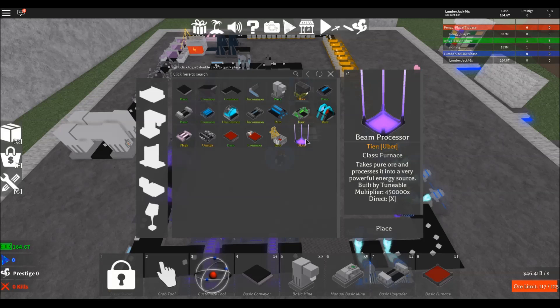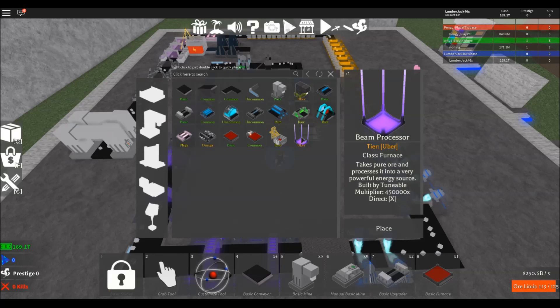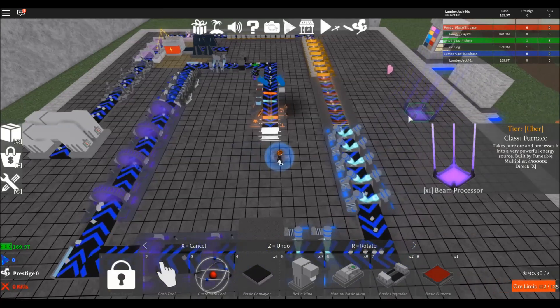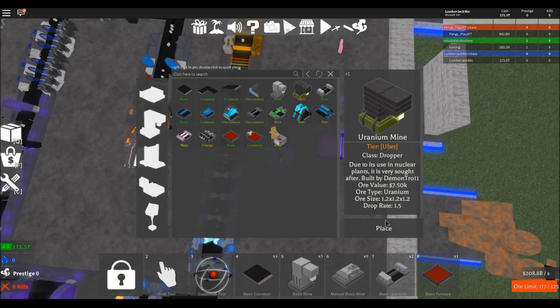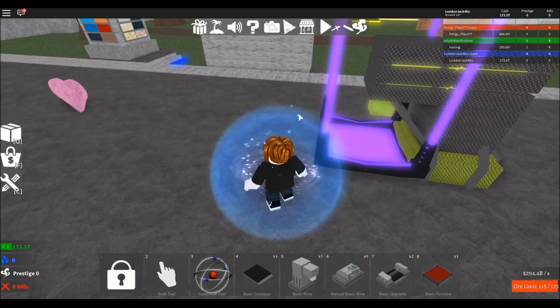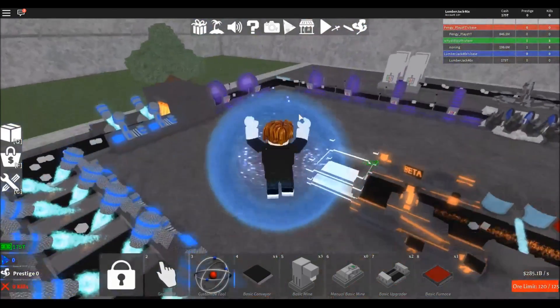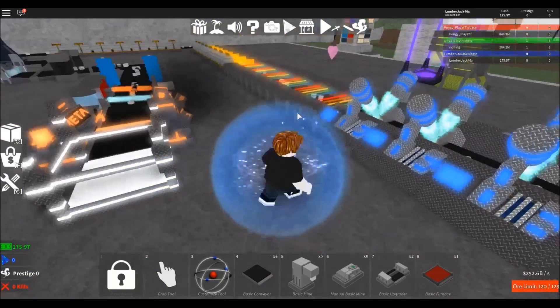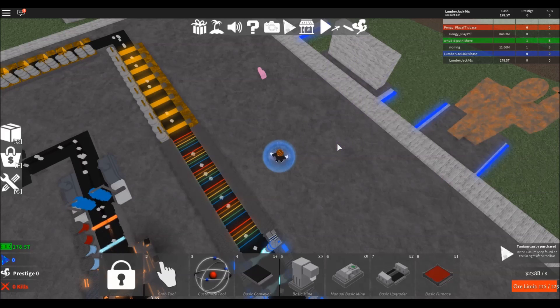The beam processor takes pure ore and processes it to a very powerful energy source, built-in multiplier of 4,450,000 times. We tried the uranium mine on a constructive furnace before, but this is going to beat that one hands down. Let's put some pure uranium ore on it and see what we got — half a million each last time, now we're getting 3.37 billion. That's really not that good considering we're getting 116 billion a shot over here.